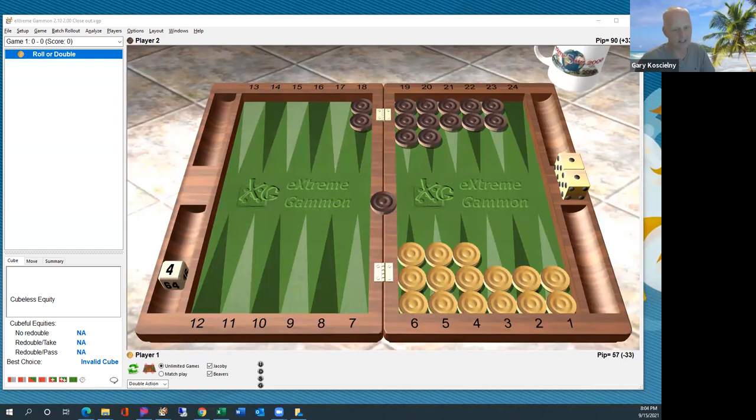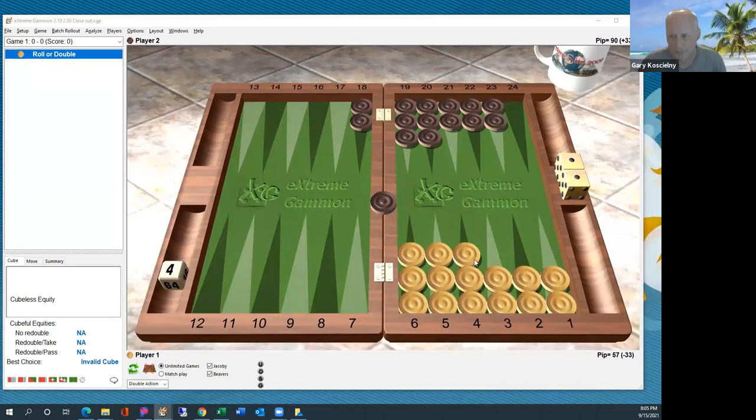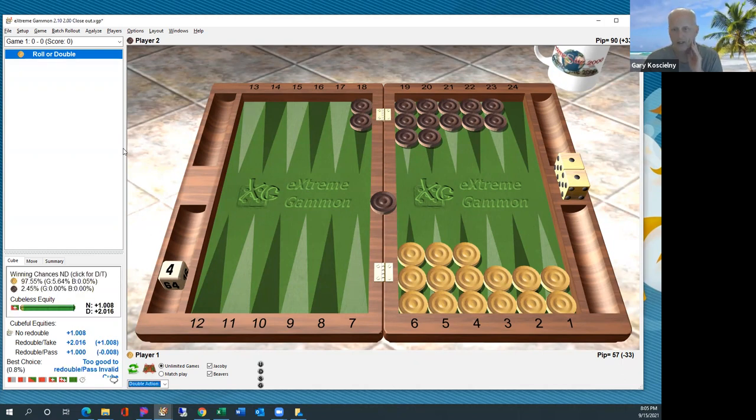Now we're going to end game techniques by Mishi. We've gone over what Mishi calls the closeout — that's where you've got your opponent's checkers on the bar and you've closed them out. The common thing here is safety: don't get hit and you win. The closeout is fairly simple for the most part, and you're very likely to win — it's like 98% to win from here.